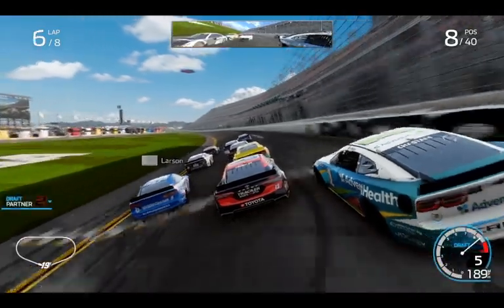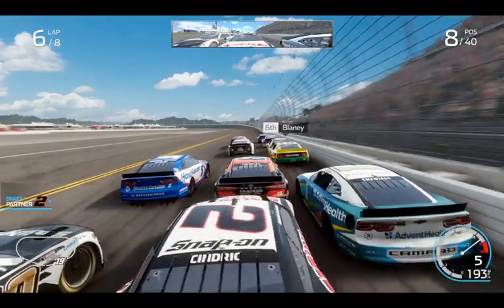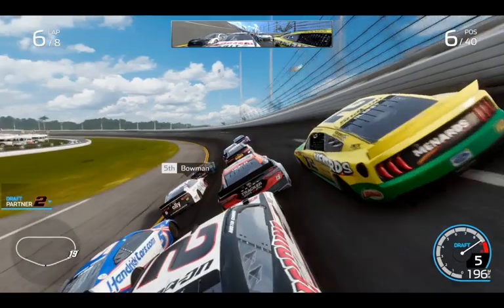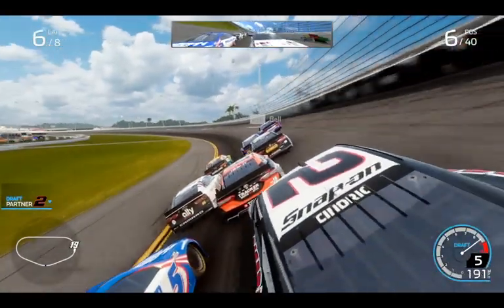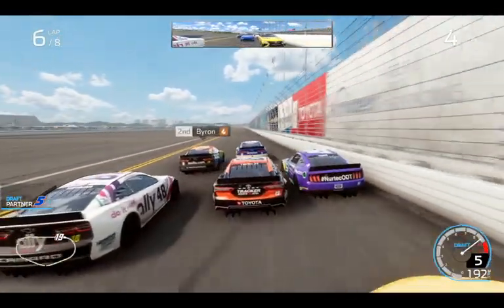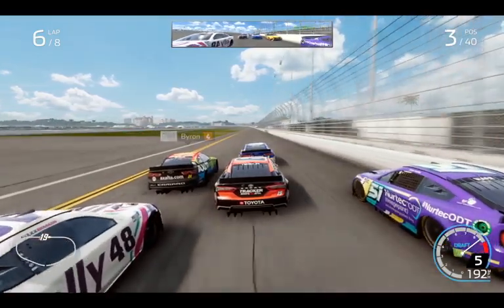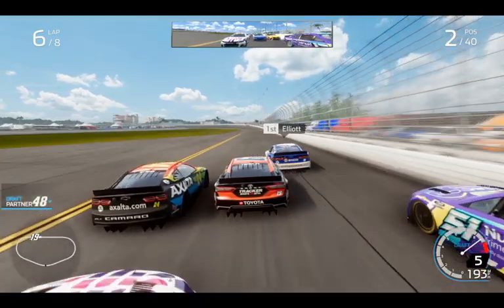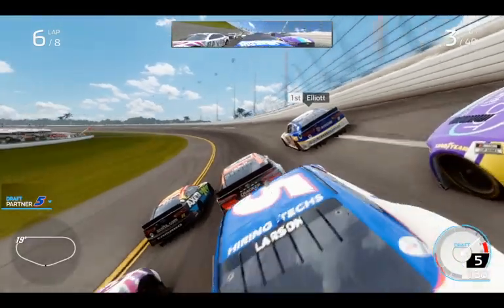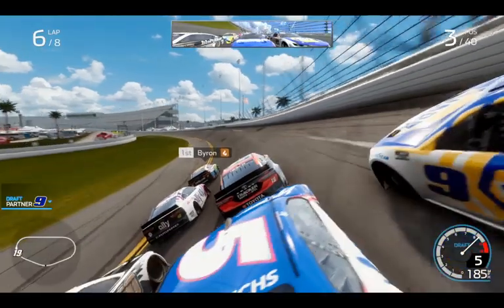Larson almost goes around but barely saves it. We're in a sketchy spot — three-wide in the middle. Look at this push Cindric is giving us — that's a heck of a push. Get Cody Ware out of here! Trying to break up the Hendrick cars with a big run to Chase Elliott. Coming back to two laps to go at Daytona. I'm in between a Hendrick sandwich right now. Larson, you've not been helping me all race, you've just been in the way.